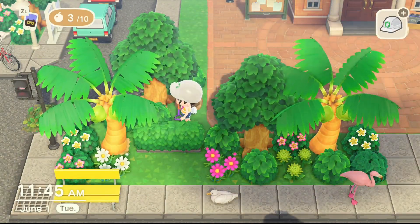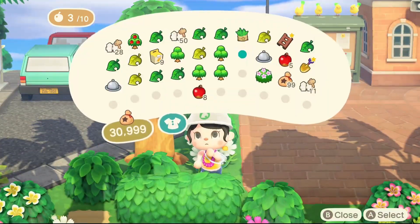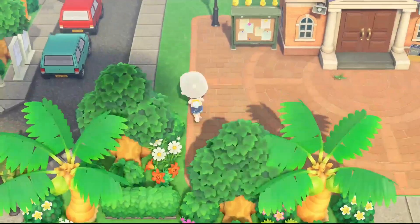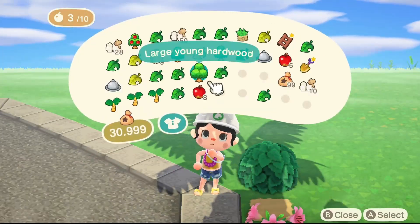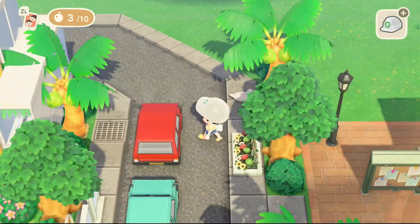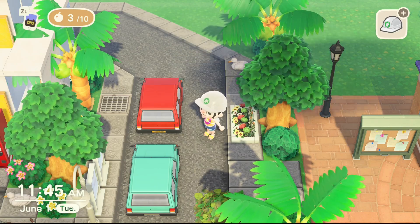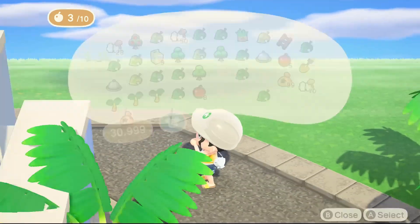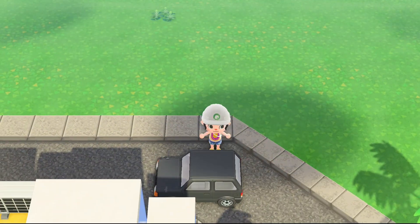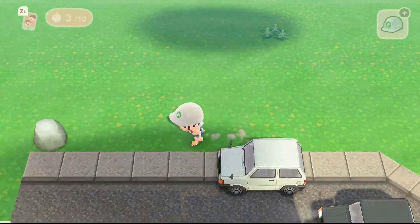I'm trying to reduce item clutter to keep the build from being super laggy. I know a lot of my followers want to do city core, but lag is a big issue, so I've been brainstorming builds that won't make your island super laggy. Hopefully in the future we get a stronger console, because the Switch honestly has a hard time processing a lot of content.